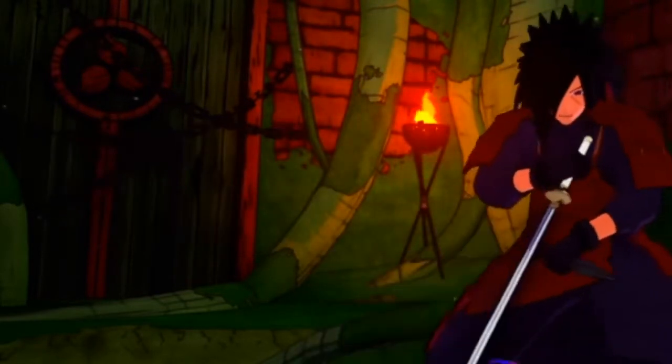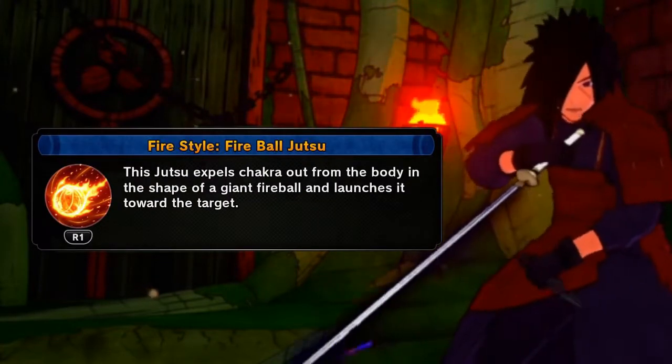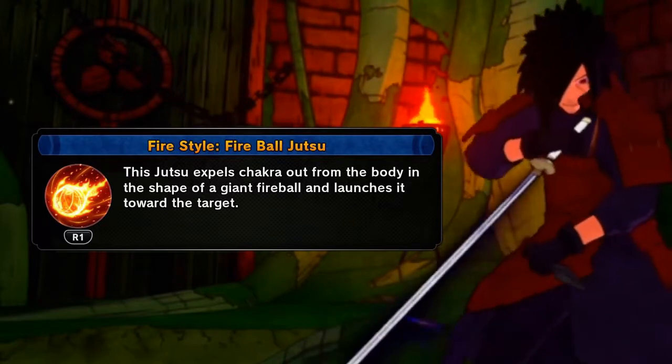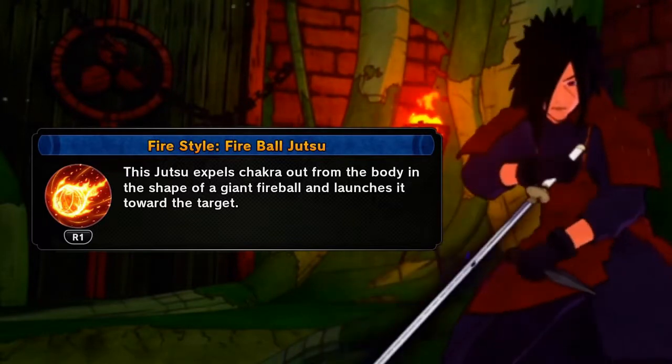The second jutsu on the build is the Fireball Jutsu. This jutsu expels chakra out of the body in the shape of a fireball and launches it towards the target. It's a really good starter jutsu, good on any build.